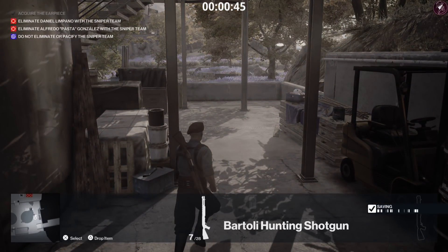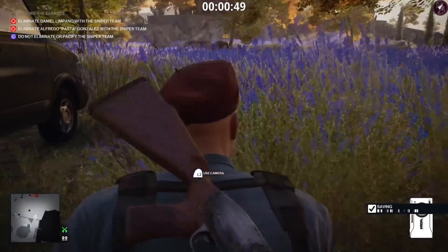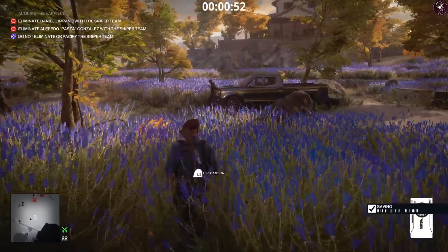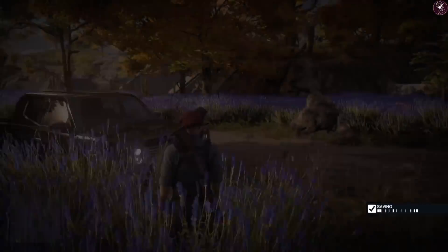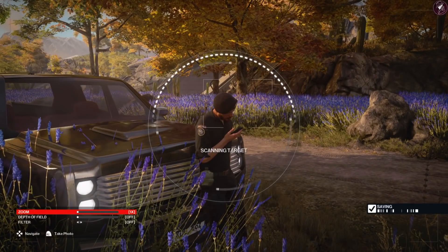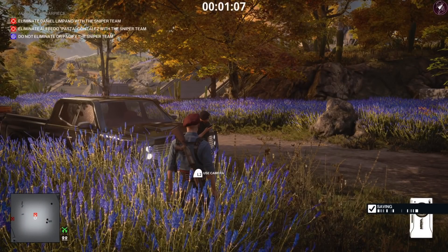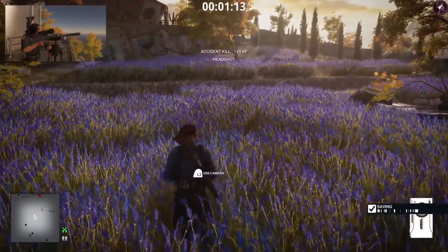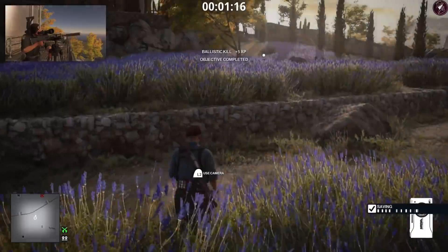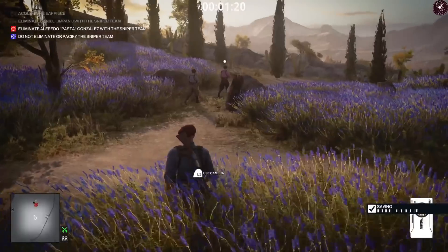Once you've got the earpiece, two objectives will pop up to eliminate two particular targets. They're rather straightforward — neither of them are enforcers to this disguise, so it's very simple for level one. Just walk up to them, scan their face whenever the game registers it, get the confirmation, and give the order. That's going to count as an accident kill, so it's not going to affect your Silent Assassin rating. You don't need to worry about the body or anything like that.